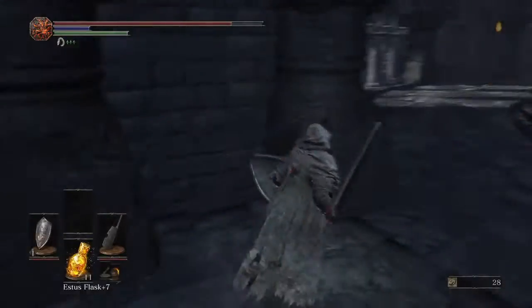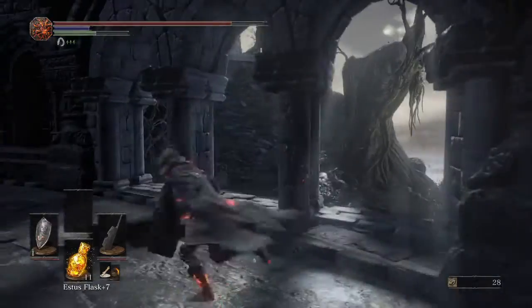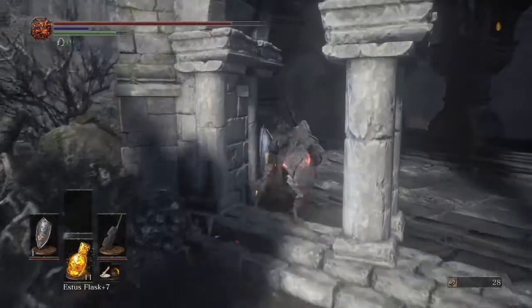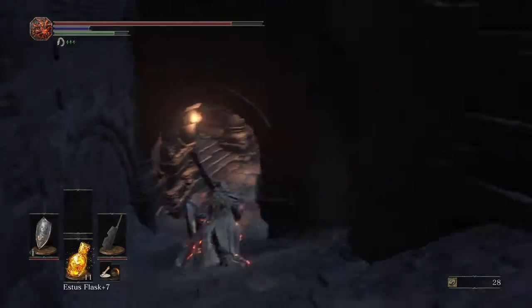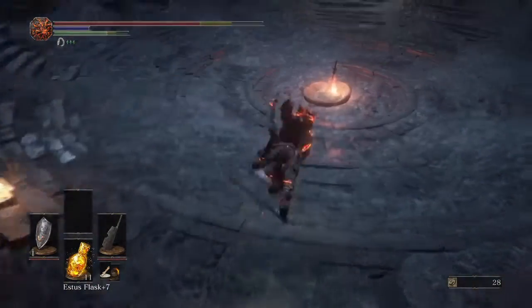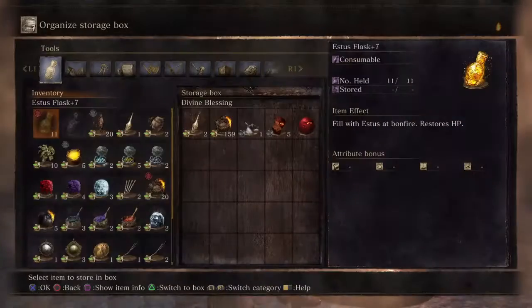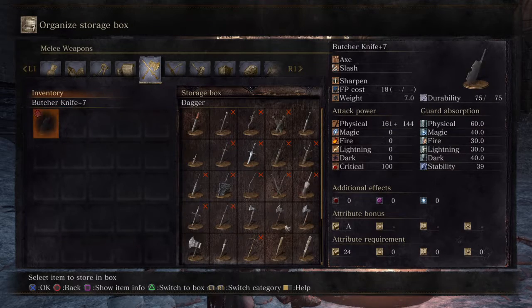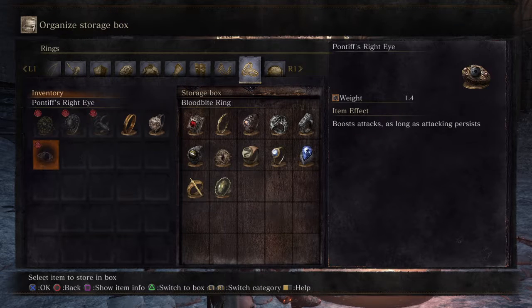Yeah, I messed it up — Greyrat's going to die. Also, a Seed of a Giant Tree will only appear once you've done something in PvP. If a red phantom invades your world, you can use it to make all enemies in the area go after them too.